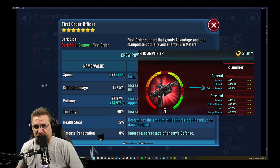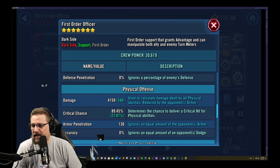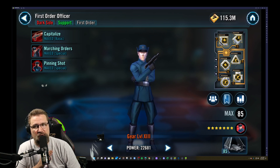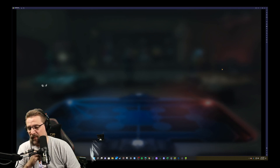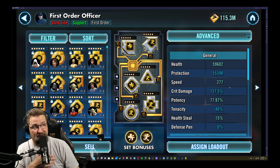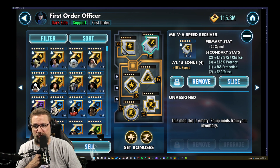So he's at 157.5% crit damage right now. His potency is 78% — I'd prefer to have it higher, and I'll show you why I didn't do it. He's got critical chance sitting at 89.45%. I want his crit chance and crit damage as high as possible. The only reason I don't have potency mods instead of health mods is because these health mods are fast — I've got an 18 on the square and a 22 on the diamond. I could not sacrifice that speed. I'm currently running him at 277, and honestly I'd like him faster. I've got speed mods on him but this one's only a 7 — I need to improve that one for sure.